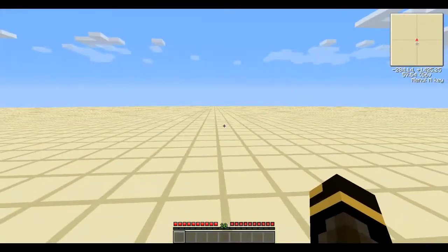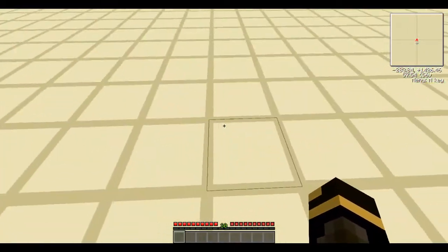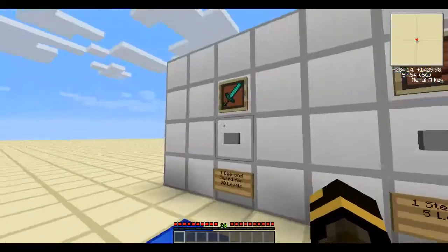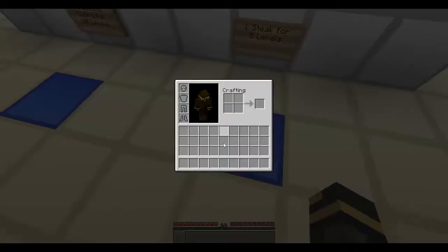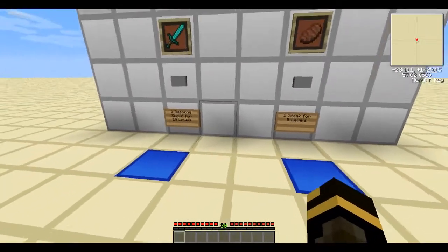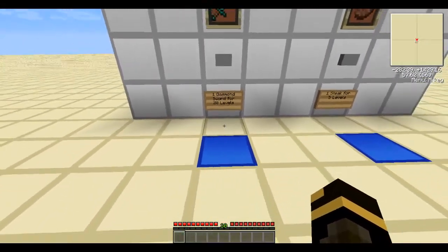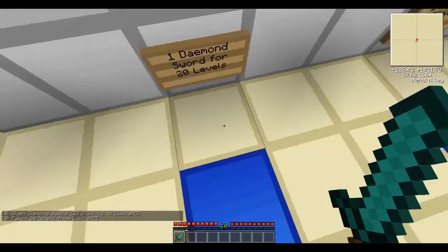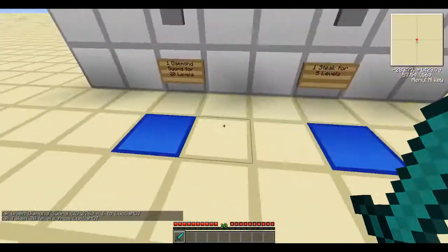Hey guys, welcome back to another Minecraft Redstone tutorial. We have here an XP shop. As you can see, I'm level 30, and this is one Daemon's Sword for 20 levels. I click the button, it takes away 20 levels, bringing me down to level 10, because 30 minus 20 equals 10.